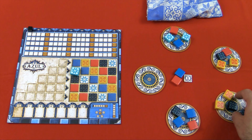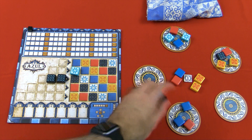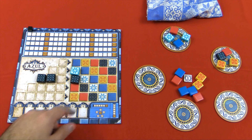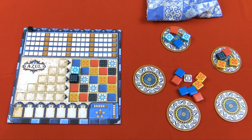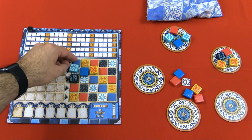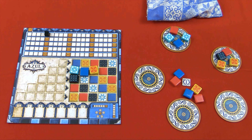For example, if I grab these black and blue ones, they go over here in this row, and I'll have to wait until next turn to fill it up. Then I'll take one more, place them here, and when the time comes I'll slide this one over to the wall — and the rest are discarded back into the bag. The way you score points is: whenever you place a tile you get one point for it plus one point for every other tile it links to. So if I placed a tile and it linked to one tile vertically, I'd get two points. If there were already tiles on the board horizontally too, I'd score one, two, three horizontally and one, two vertically — for a total of five points.